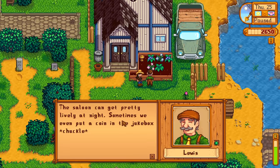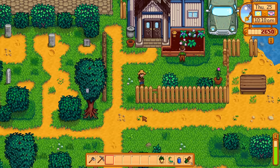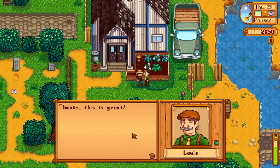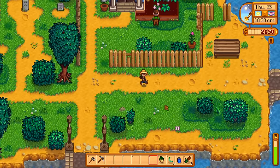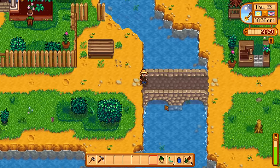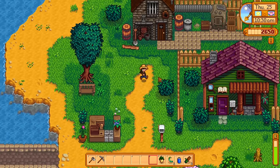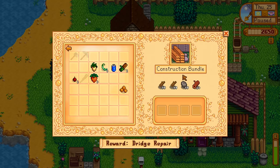Louis caught us in the trash. The salon gets pretty lively at night apparently. Louis, do you want a green bean? He's happy with me! Robin's happy, and Haley is weirdly happy with us too. Let's go see if our axe is ready — we're going to focus on checking on the axe and then cutting down some hardwood stuff because we need to start saving up hardwood, including getting that construction bundle built.